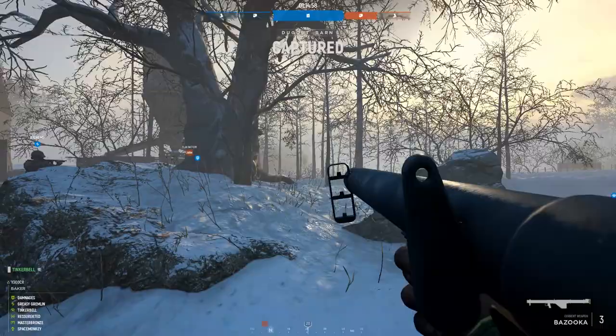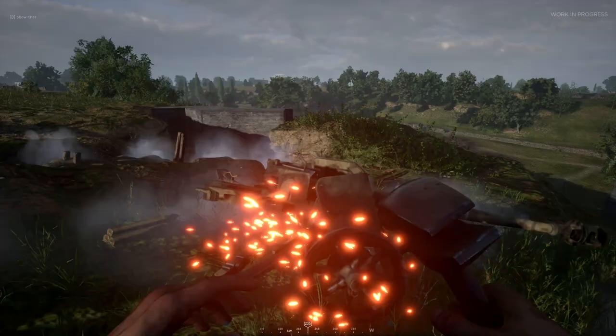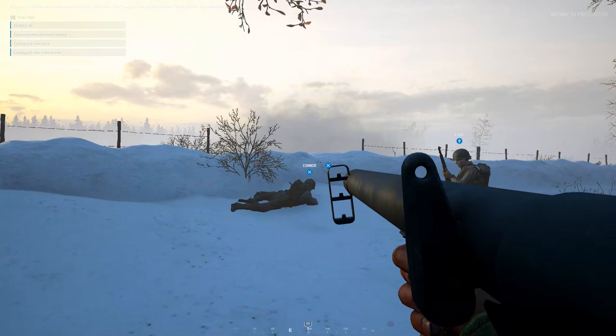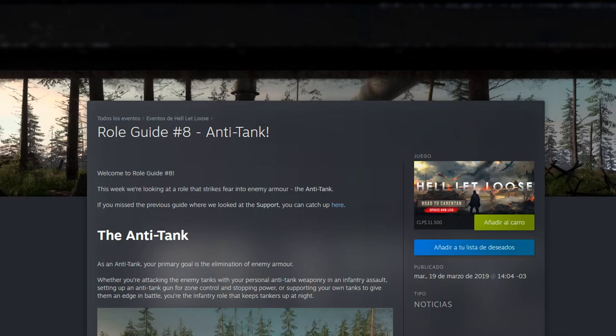Lastly, the anti-tank class. As an anti-tank, you get your team's standard rifle and grenades, as well as a bazooka and a tool that you can use to build an AT gun emplacement, provided there are enough supplies nearby. Now, depending on the tank that you're shooting and where your shot lands, you might damage them, or you might be doing no damage at all. If you shoot an enemy Tiger in the front, for example, you're probably just wasting your ammo. Try to get someone to provide smoke and cover fire for you to be able to flank the enemy tank and take him down. There are detailed guides on each of these classes provided by the developers of the game, so I will link to them in the video description.